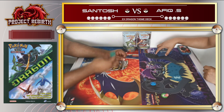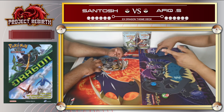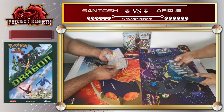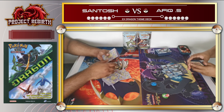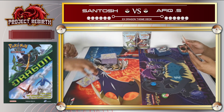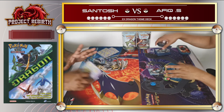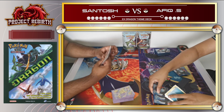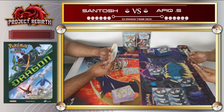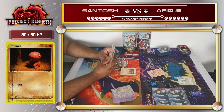We flip a coin - got tails, and I believe it's Sun Torch who starts. We each draw 7 cards as per usual. We are playing the 2003 format when EX Dragon was released. In this format, the first player going first is not able to draw on the first turn, but we are able to attack.